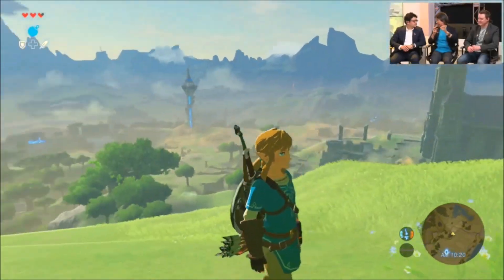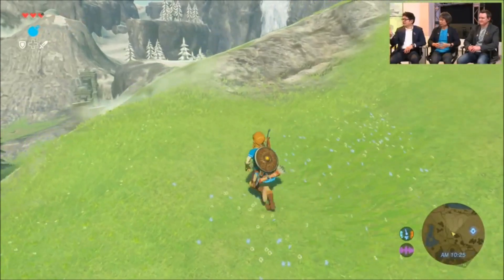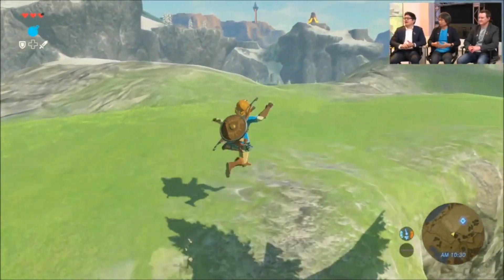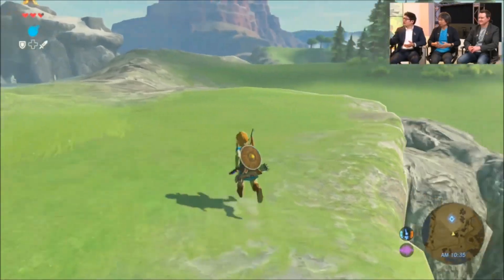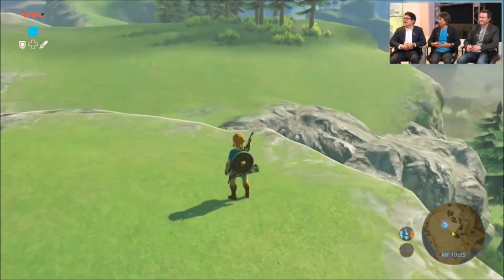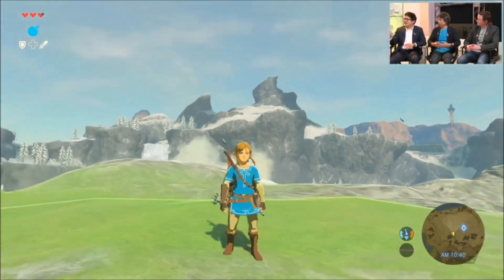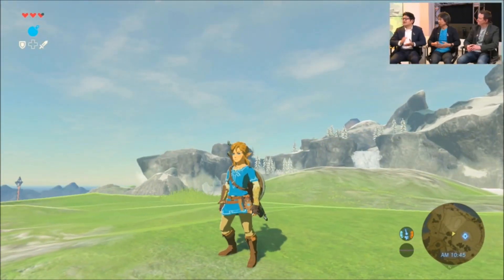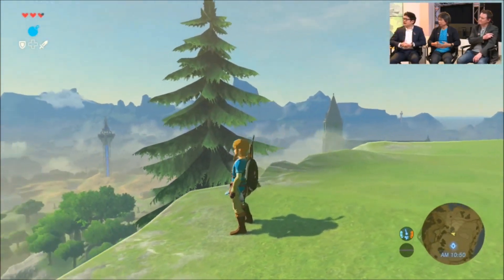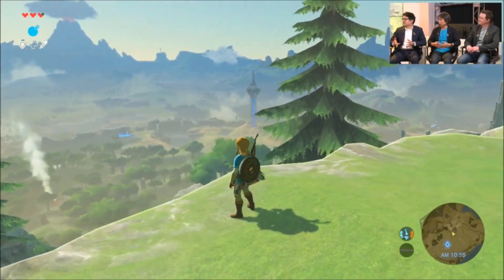Even with climbing, you've got to keep an eye on the stamina gauge, making sure you have places to rest on the way up — or maybe you go all the way around and approach from the back. Likewise, when attacking an enemy camp, you don't need to go from the entrance; you can go around and attack from the back side. As more and more features get unlocked, there are a lot more ways to play the game and solve these puzzles.